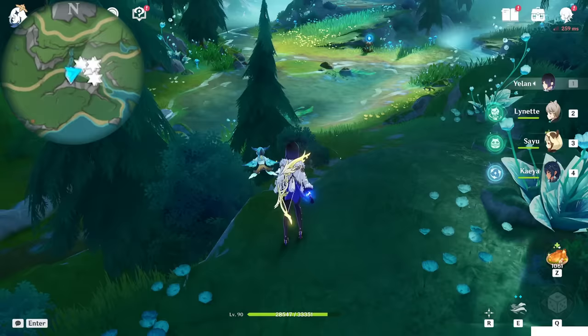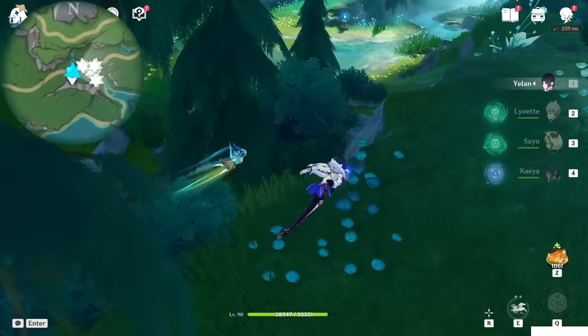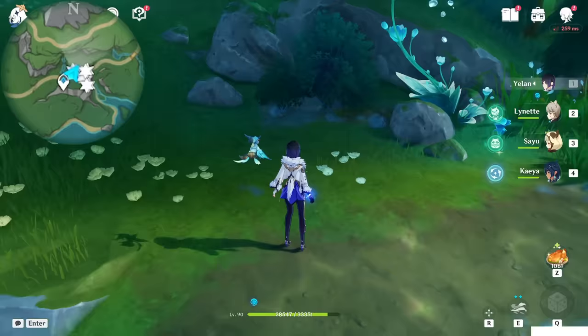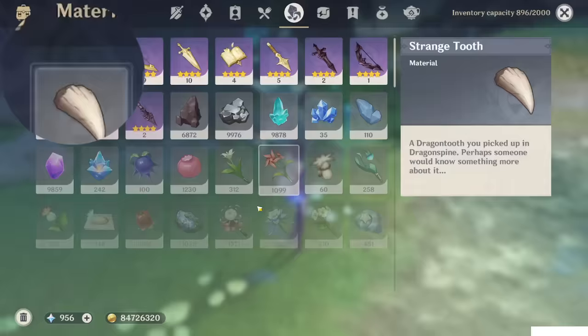I recommend you to get a double anemo squad plus Keiya so they can reduce the stamina consumption, and someone tall to run. I will just use Yellen to run because she is faster when running. Then just teleport to this teleport waypoint at the Foggy Forest and come here at this location near the flower. Here you will find three of them, though I accidentally took two of them already.